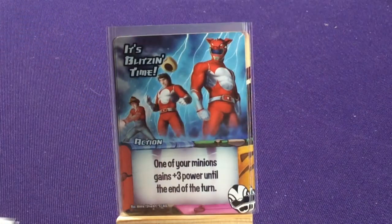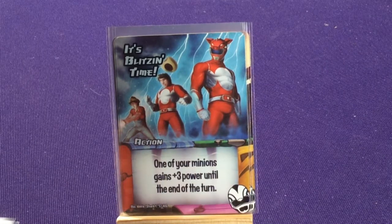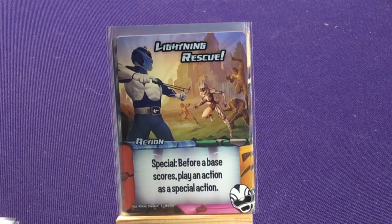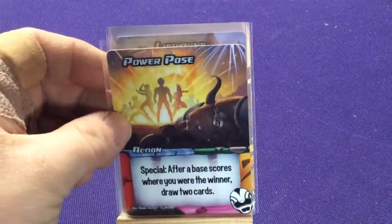It's Blitzing Time shows him going from ranch hand to full trooper form — one of your minions gains three power till end of turn. Lightning Rescue: the fighting guys are supposed to be like evil silver Troopers and putty clay monsters — before base scores play an action as a special action. There's lots of 'before base scores' stuff so they kind of come in and take over at the end. Power Pose — special: after a base scores where you are the winner, draw two cards. Lightning Crystals: destroy an action on a base or a minion.